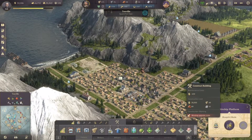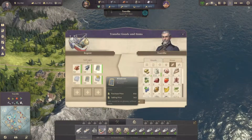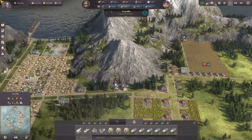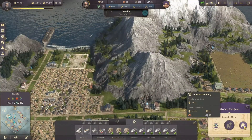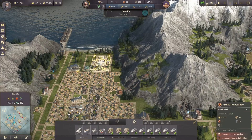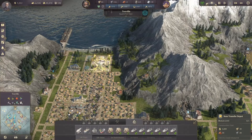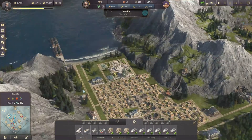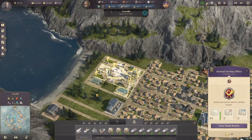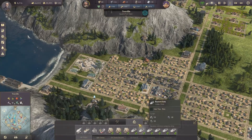Now we can set up the airship platform - just need those bricks I got with my diving bell ship. There we go - we can set up the airship platform right away. Then we can build the sorting office. I need some more bricks for that but I don't need it at the moment. So we've got the sorting office set up, which is great.